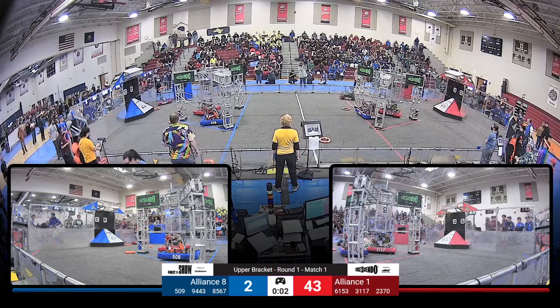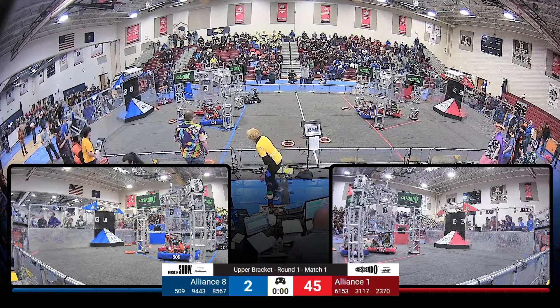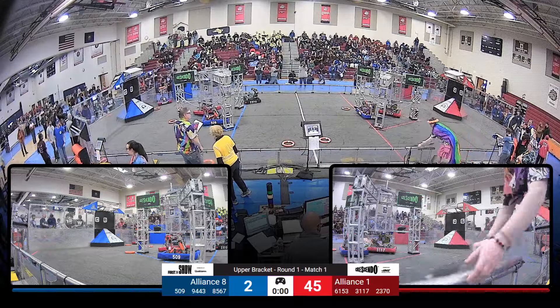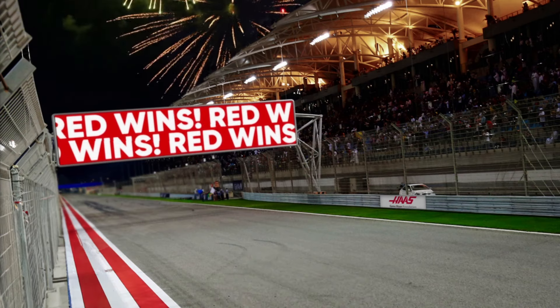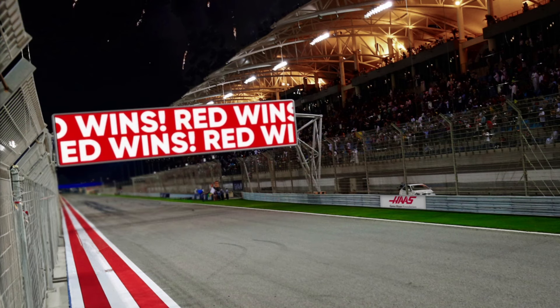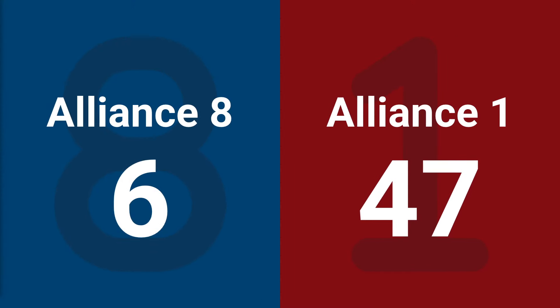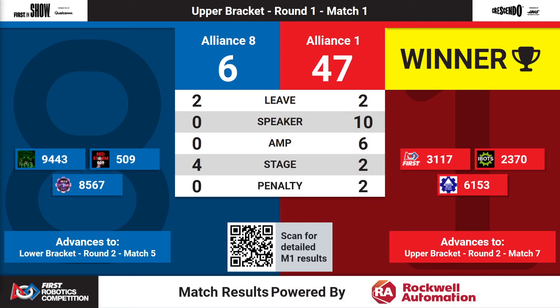On Blue Alliance, we can see one robot getting on stage, another one parked. And we've got a couple of parks down there for Red. We'll have your official results up here in just a moment. It's going to be Red Alliance staying in the upper bracket. There's 47 points on the board, six for the Blue Alliance, who had a little trouble getting moving.